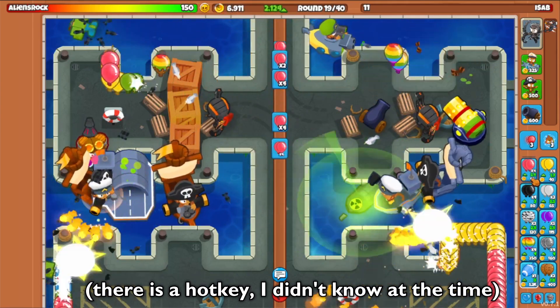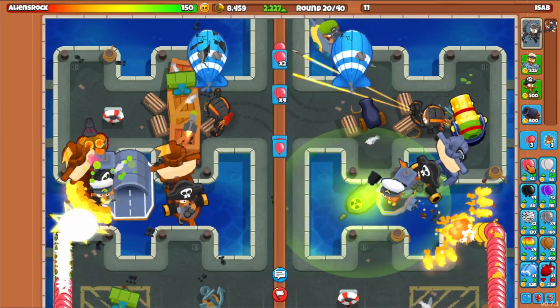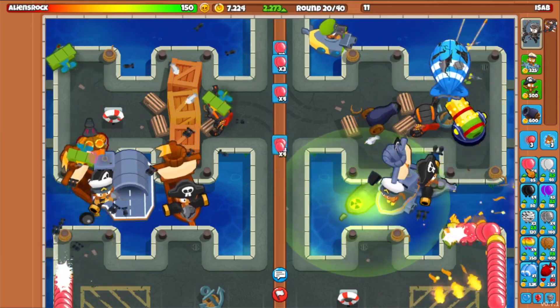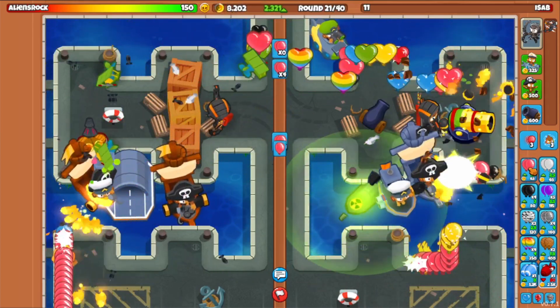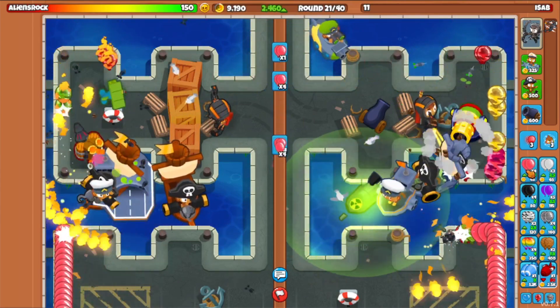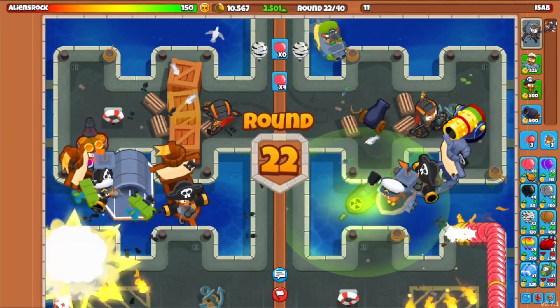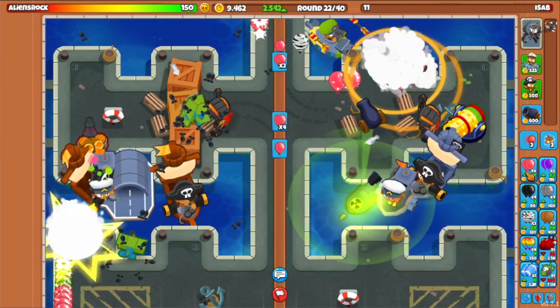There's no hotkey in Battles for sending bloons. I think when the Zomg tier is unlocked, I will not have access to pink bloons anymore — I guess we'll still have black bloons, that's fine. Also, I should mention — the AI bloons that come out, they are the even rounds of BTD6. So this is round 44 of BTD6 — yeah, that's a pretty long round.